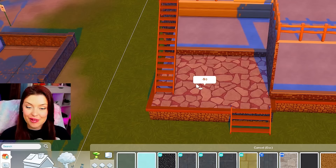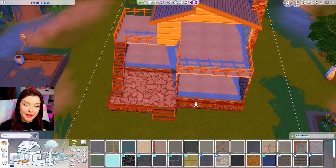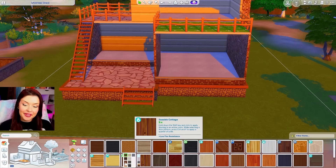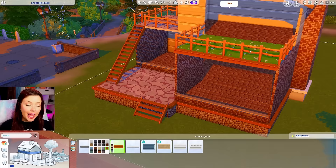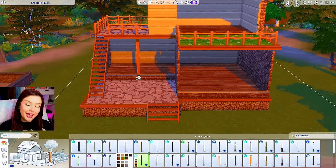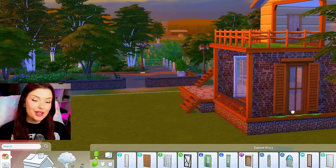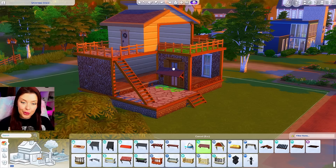I think it would be really cute to have some sort of reading area or a chess table at the front, and maybe a grass area with a picnic table up top. For the rest of the flooring, I'm going to use this hardwood from Cottage Living, and I'll put some trim all around the entire thing. For added detail, I'm going to add some columns from Snowy Escape. For windows, I'm thinking these ones from Base Game — this orange wood phase I'm going through right now, we're not even in fall, but this is the color scheme that's been on my mind.